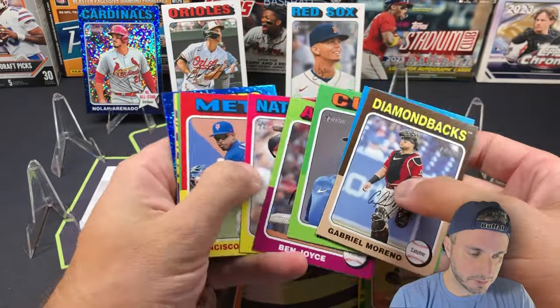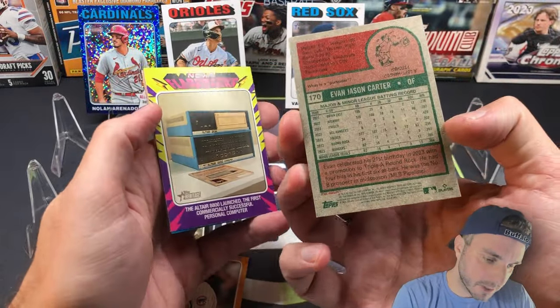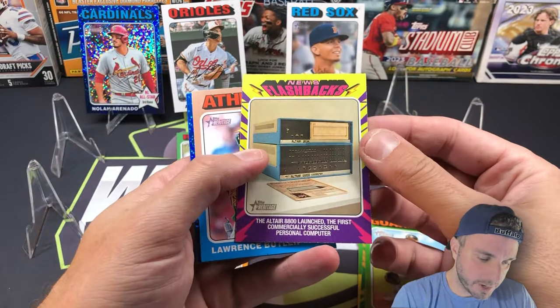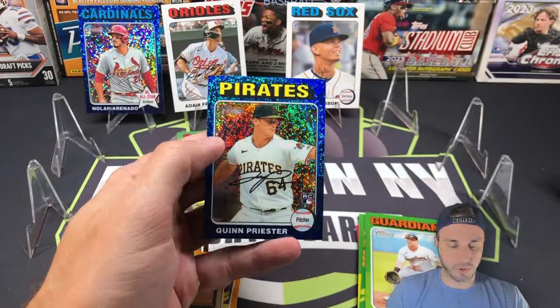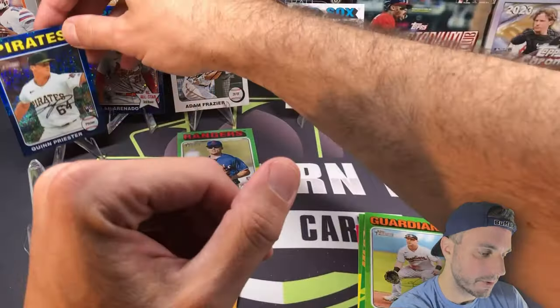Blue sparkle! Ben Joyce, Francisco Lindor, and here's an Evan Carter base card — still nice to get. News Flashbacks: Lawrence Butler, and the sparkle is a rookie — Quinn Priester rookie card for Pittsburgh. Pretty nice.